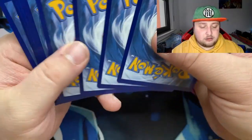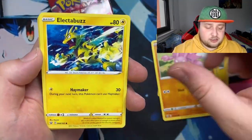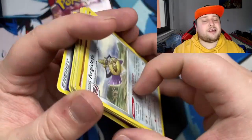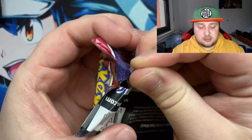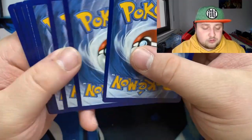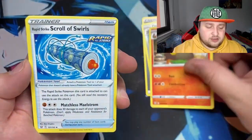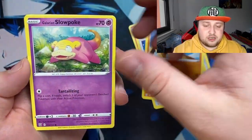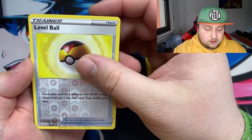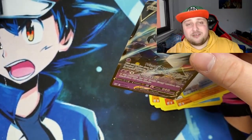Last two packs. Four cards: Escape Rope, Grumpig, Luxio, Honedge, Gligar, Electabuzz, Bellsprout, Bronzor, a Conkeldurr, and Absol - nothing again. This is bad. Last pack - can we pull something? Except those two normal holos, we actually got nothing in the rapid strike box. Timbur, Galarian Slowpoke, Rolycoly, reverse Level Ball... and an Inteleon V - a normal V card.